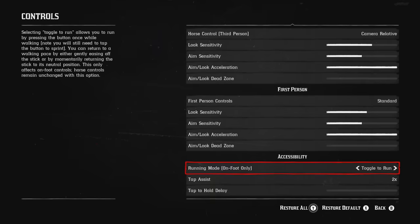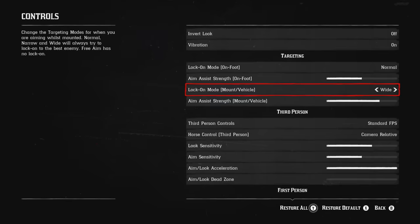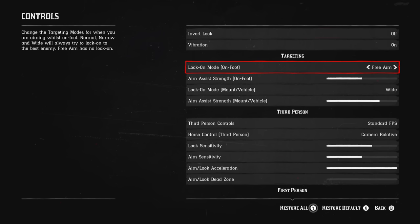Quickly talking about aim assist — you might not want to play with this if you aren't the best at aiming. I have mine set to normal on ground and then wide when on the horse, because when you're on a horse it's going to be a lot harder to aim so you kind of want that aim assist. On ground you don't want it too strong. If you want free aim, you can do that. Narrow makes it a little harder — the auto aim isn't as bad — but normal is probably the better one.